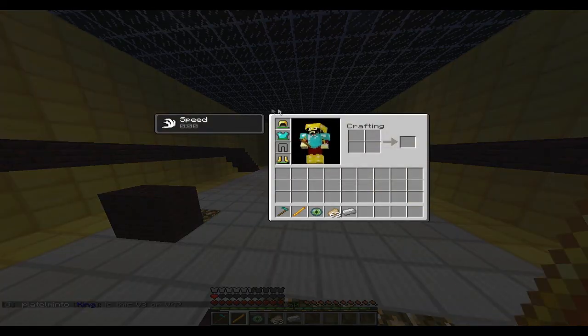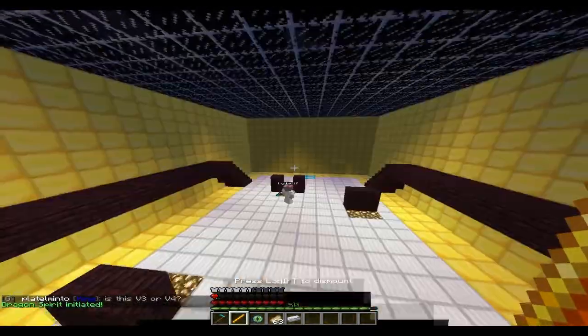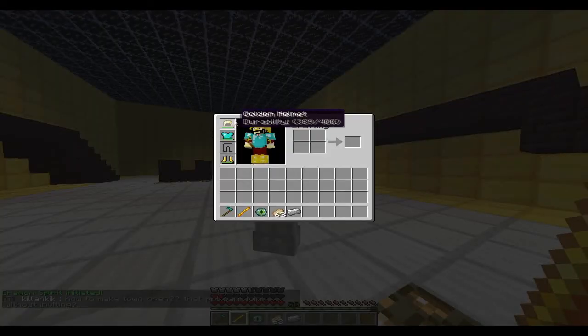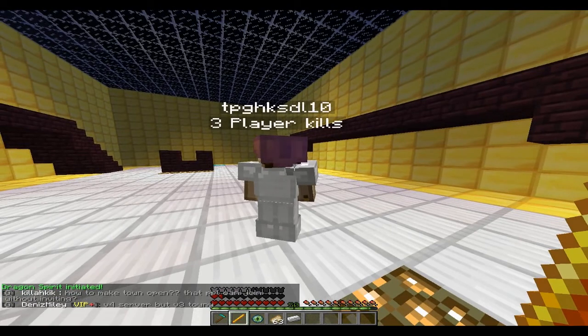Dragon Spirit is activated by right clicking with a blaze rod. You will be seated on a flying fireball that will explode, dealing damage to nearby targets. Dragon Spirit is on a 100 second cooldown.